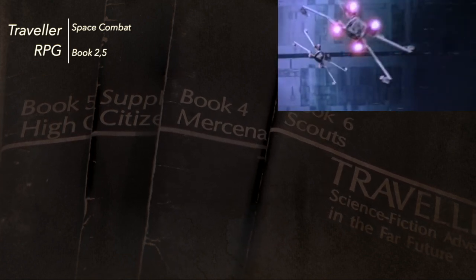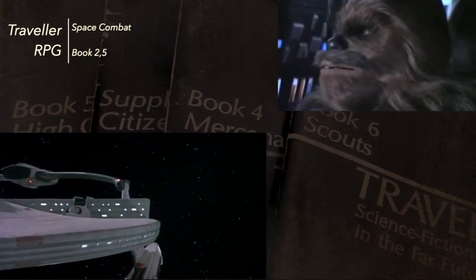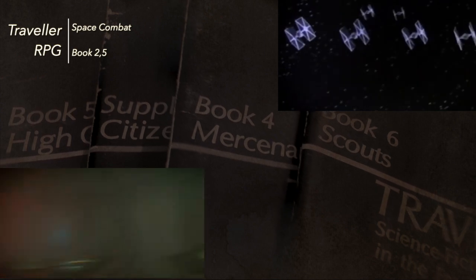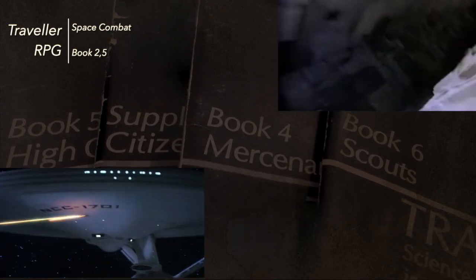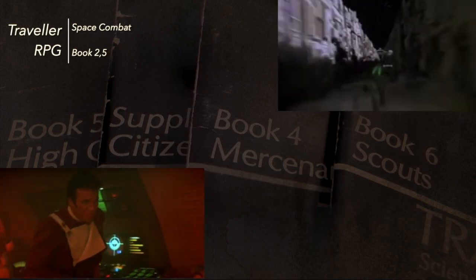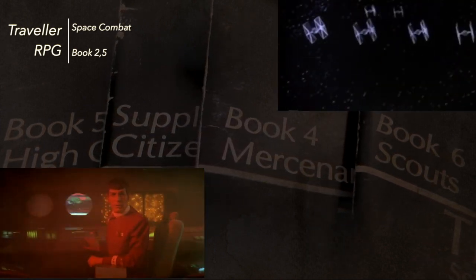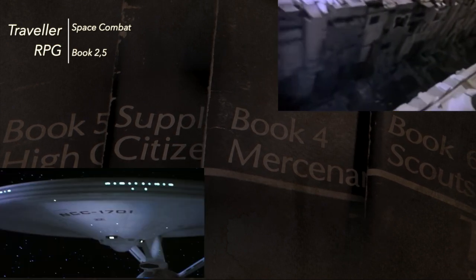Or you've got the combat you'd see in something like Star Trek, where you've got these big huge ships that seem to be going at extremely slow speeds, maybe at some range. When you look at the special effects, they look to be within close proximity to each other, firing energy weapons and torpedoes at each other. That doesn't look very realistic either.